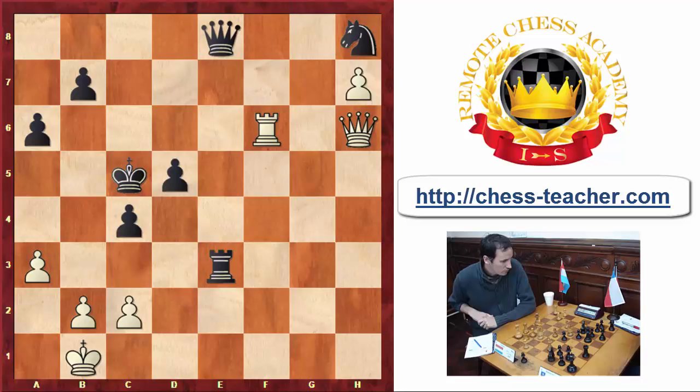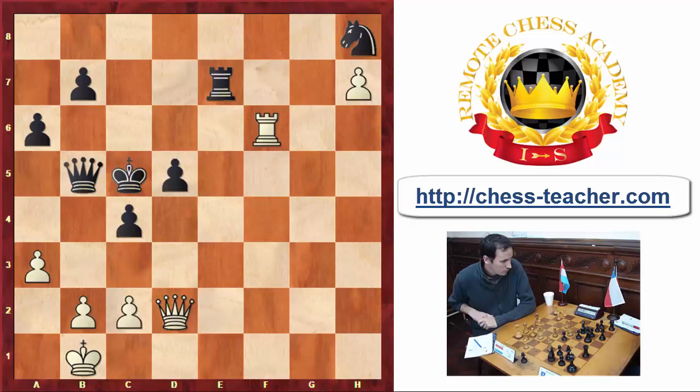Black continued with Rook e7, and here White has a strong move — the move he played, Queen to h2, is strong. But even here he had a winning move which was Queen to d2, basically eyeing the b4 square and trying to bring the king further. A sample line would go Queen to b5, and after Queen f2 which forces d4, Queen f5, Rook e5 is just checkmate. In any case, after Queen h2, White still has the better position. And also quite importantly, it is very hard to defend this position for Black.